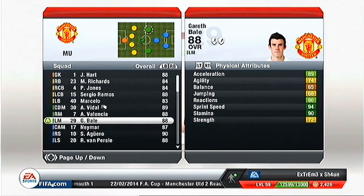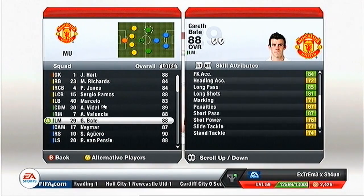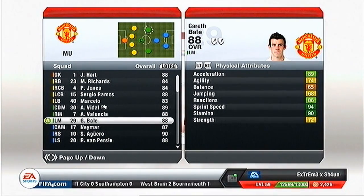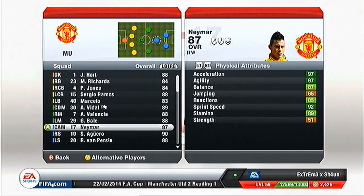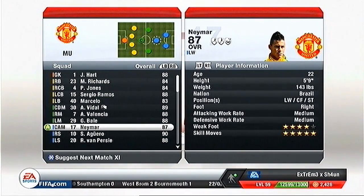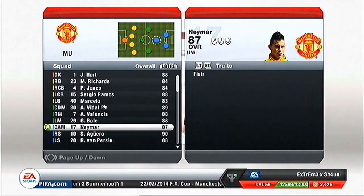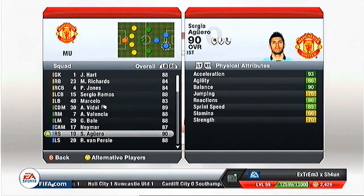Bale has scored for me once so far. He went from 86 to 88 - he's a nice all-round player, there's not even a single red stat. Now there's Neymar - I signed him after the first year when I got loads of money. He's near enough my second top goal scorer, scored like nine. Five star skill moves, four star weak foot, and he'll go up even more because he's only 22.